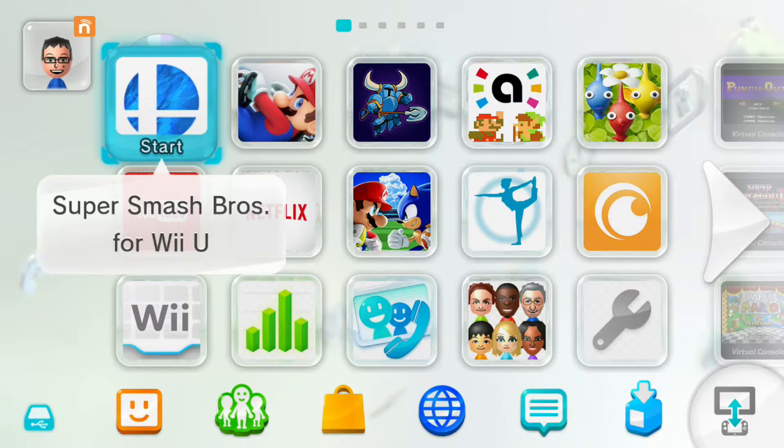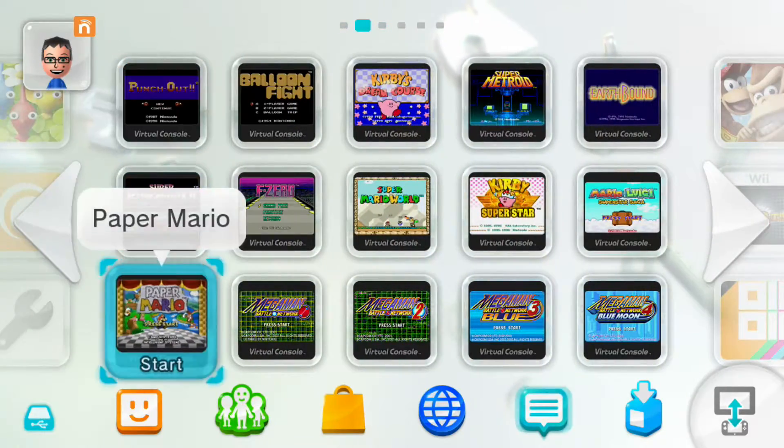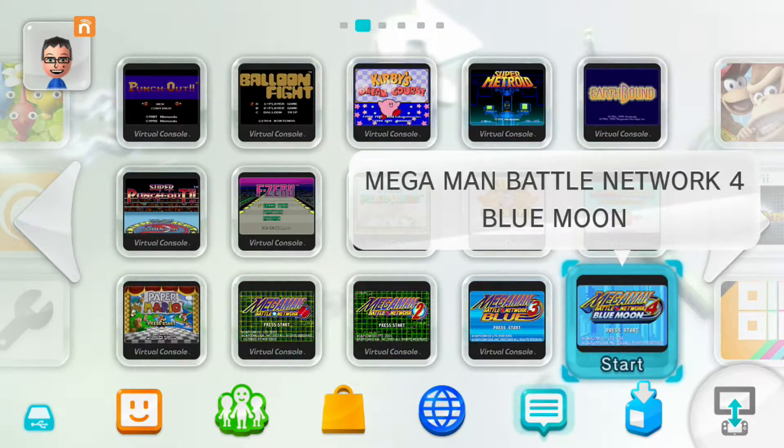You might be like, why? Why would you take your Wii U out of storage? The answer is actually because the game we are going to be playing today is one that I played a lot as a kid. One that I really, really loved. We are going to be starting my playthrough of my first Mega Man Battle Network game — number four, Blue Moon. And the reason we're playing it on the Wii U is because the Wii U version is actually the most updated, most stable, and most content-heavy version.